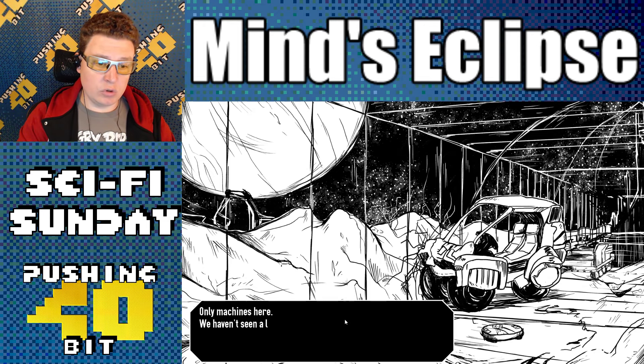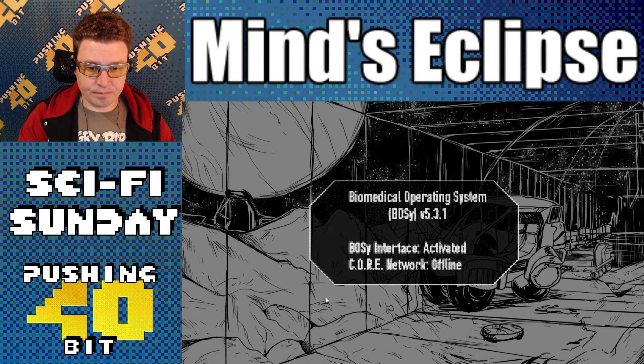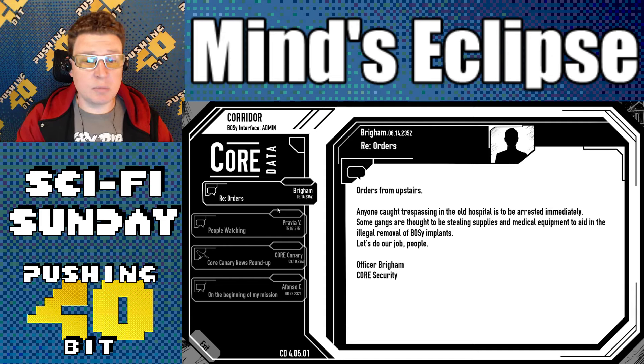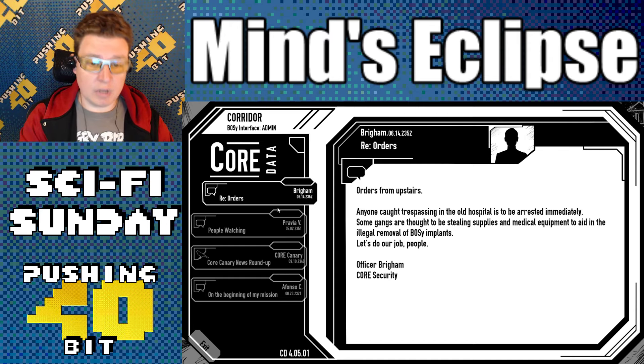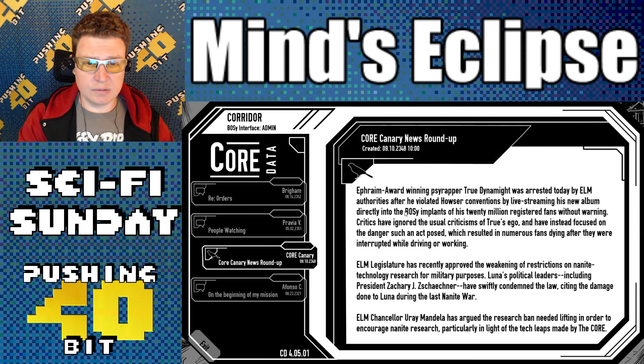Map of Europa — never something so barren looked so beautiful, so said Zing Bai, the first human to set foot on Europa. Little did he know about the vast wealth beneath the surface of its massive ice oceans. When originally chartered, Europa was considered a pretty but useless endeavor — a simple checkbox for space exploration. Element 985 changed that forever. Today the Core remains the only major settlement, but ELM has been scheming for years to wrest it away. Only machines here — we haven't seen a living person. Orders from upstairs: anyone caught trespassing in the old hospital is to be arrested immediately. Some gangs are stealing supplies and medical equipment to aid in the illegal removal of BOSSY implants.